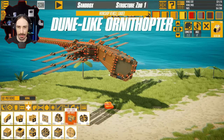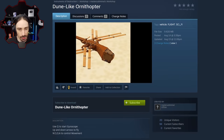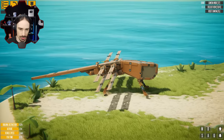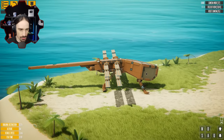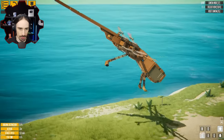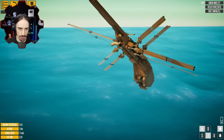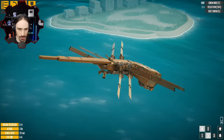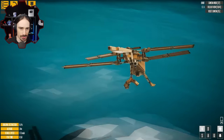Up next we have a Dune Leg Ornithopter - two ornithopters in one episode! This one looks really cool and is also made by Master Subliminal. Apparently we need to press Q to activate the gyroscope. Let's let it settle down first. I hear a little rumbling, so that probably means the gyroscope is active. This actually works! This is actually really interesting how this works.